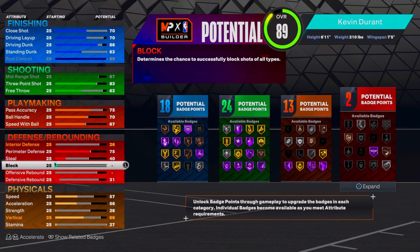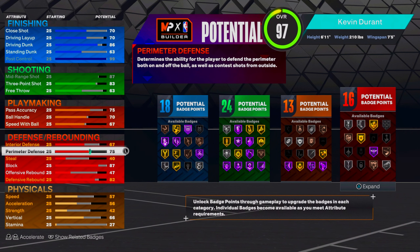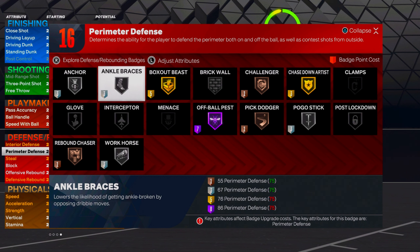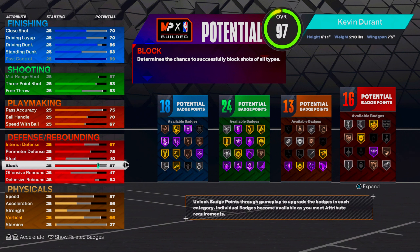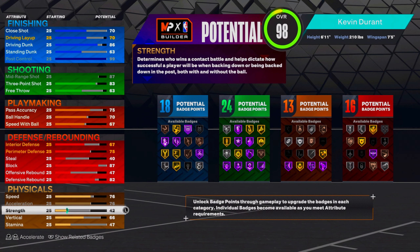Now for defense, go to 75 on the perimeter defense, 87 on the block, and 82 on the defensive rebound. That gives us 16 defensive badges. We've got silver anchor, silver workhorse, and a lot of essentials including challenger. At 6-foot-11 with a 7-foot-5 wingspan, you're going to get stops just off your size alone, so 16 defensive badges is more than enough.